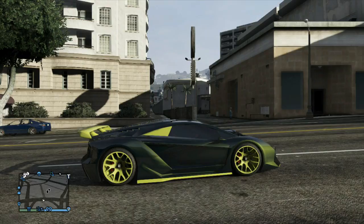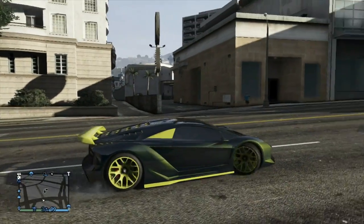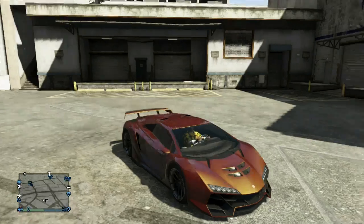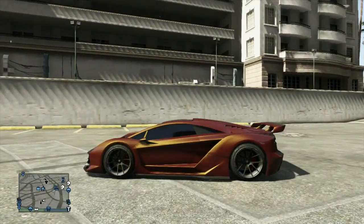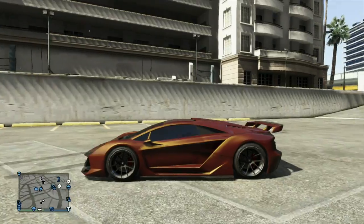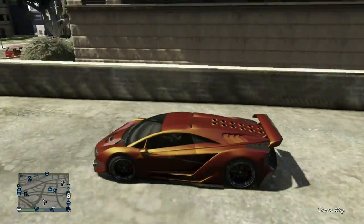Coming in at number three we have Slime. This is a really cool, well-blended car — it gives off almost like a yellow-green color. That is Slime. Coming in at number two is Crimson Gold. This is a really good gold variant; it gives off some red and kind of looks like bronze at some points. I did two videos on true gold colors and this was a color that somebody made — I saw it after the fact but thought it was really cool. That is Crimson Gold.